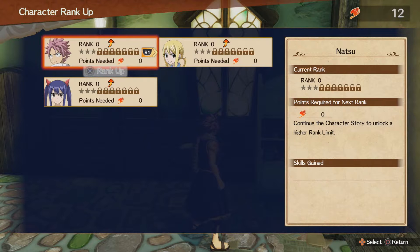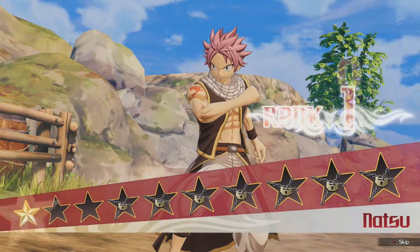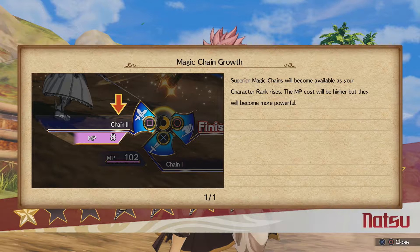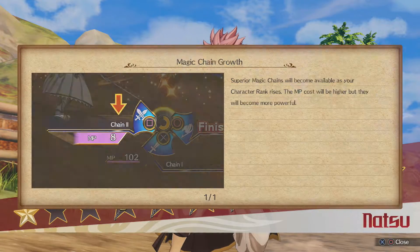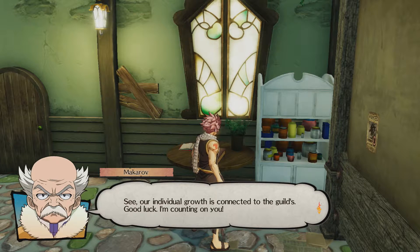Let's raise a character's rank. Character rank up — who do we want to rank up? Let's rank up Natsu, right? That feels like the easiest one. So let's rank up Natsu. He ate some fire — delicious — and now he's rank one. Dope! Adds a new command to the magic chain and enhances the power of finishers. Chain two! Oh, it will cost MP though.